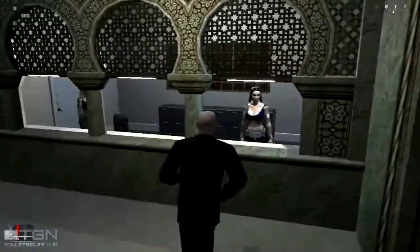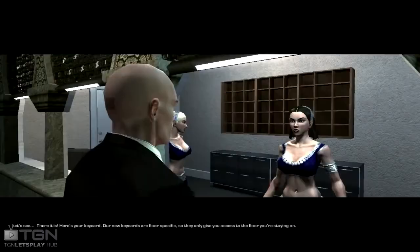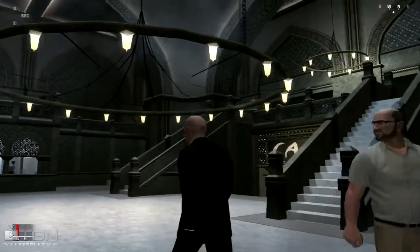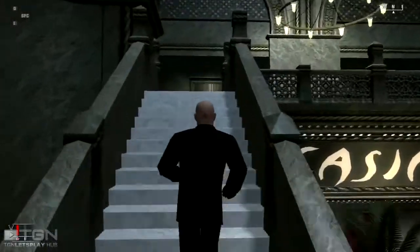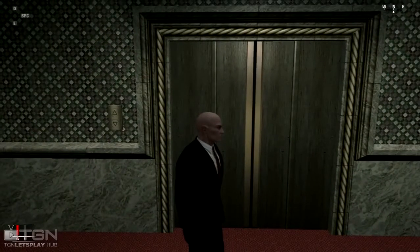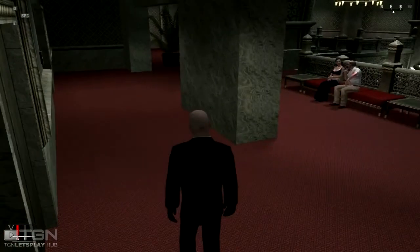This is one of my favorite levels. As soon as you go in you need to speak to this woman, who will give you a key code. You can only use it to get into certain rooms. The beginning is a little awkward as you try to kill the first two people, but what you want to do is go up here into this lift and wait for it to come down.